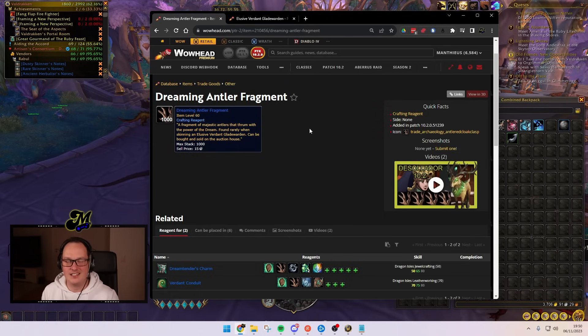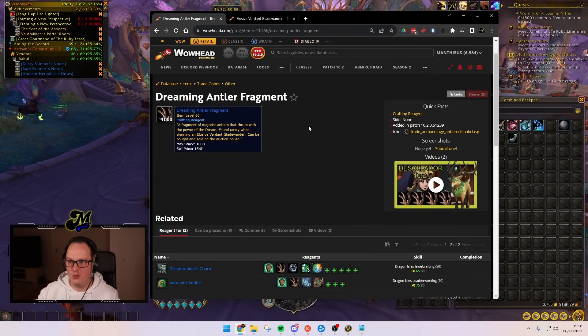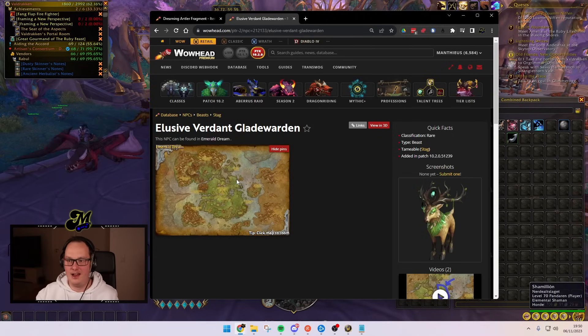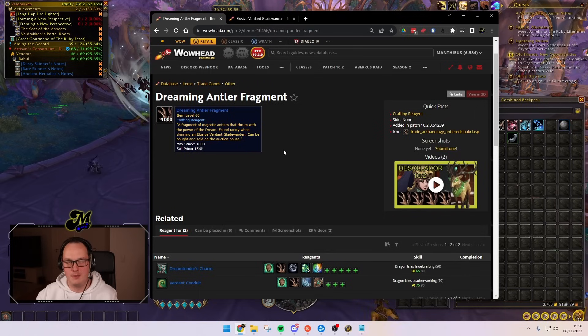The way that skinners get access to these is on a daily skinning opportunity basis. When you enter the new zone with your skinner, you can use your elusive creature bait to bait out the Elusive Verdant Glade Warden. He can be spawned in a few places on the eastern coast of the Emerald Dream — spawn him up, kill him, skin him, and keep your fingers crossed for your Dreaming Antler Fragment.